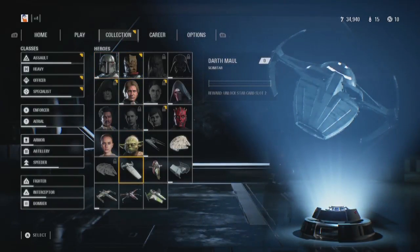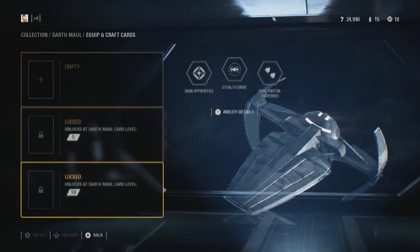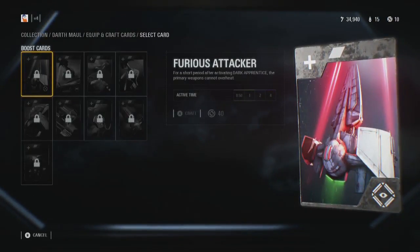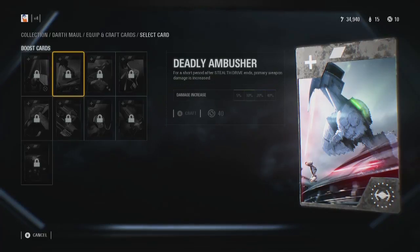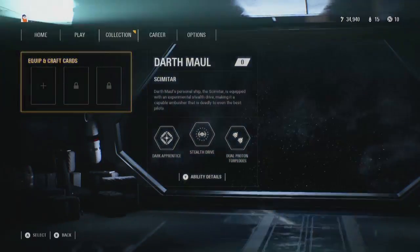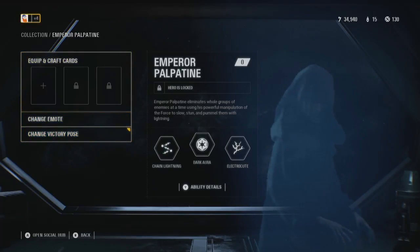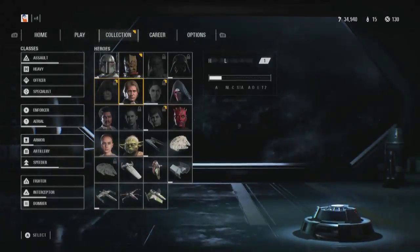To equip Star Cards, you can go to your Collection, which can be found on the main menu. Once you've gone to Collection, or the Class menu, simply select whichever character or vehicle you want to edit the cards for. You'll see three different slots pop up, with only one unlocked at the moment. This means you have three slots to equip Star Cards on everything in Star Wars Battlefront II.